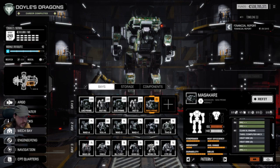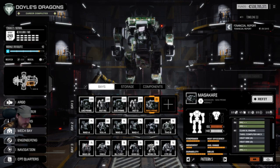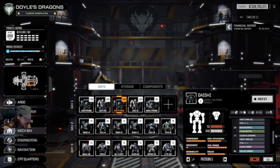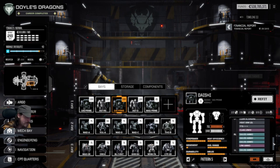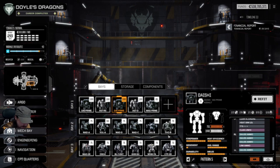So I've got clan mechs with Inner Sphere tech in them because that's all I've got. Here's a Daishi with dual Gauss, dual ER PPCs — Clan ER PPCs — and a Clan LRM-10 as well, just because it could fit. This thing's a bit of a long-range beast, but then again it's a Daishi, what do you expect.